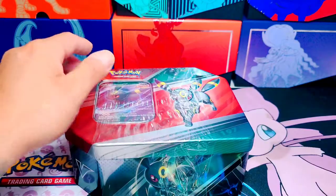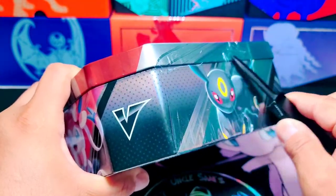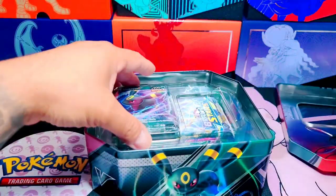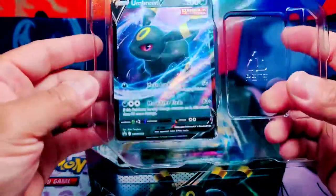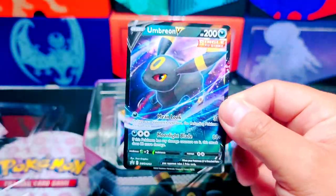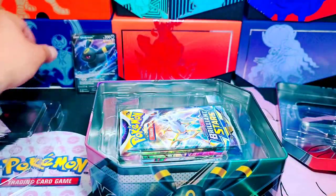We're gonna start with Umbreon and see what's going on. We'll check out the artwork for the promo — there is a promo. Let's get this open. Look at that beauty right there — Umbreon. Beautiful card. We have a nice code card for you guys. Beautiful artwork. I'm always a fan of EV Evolution cards.